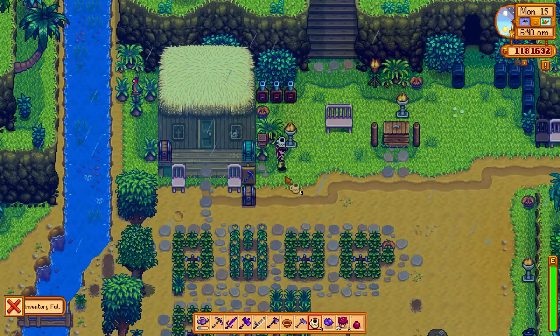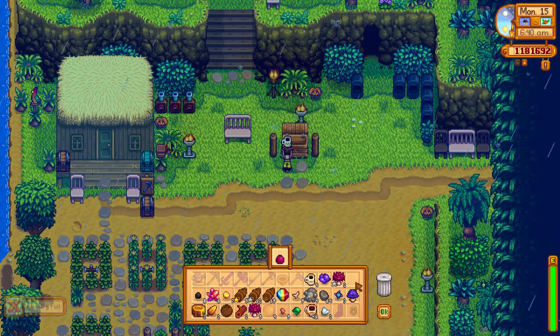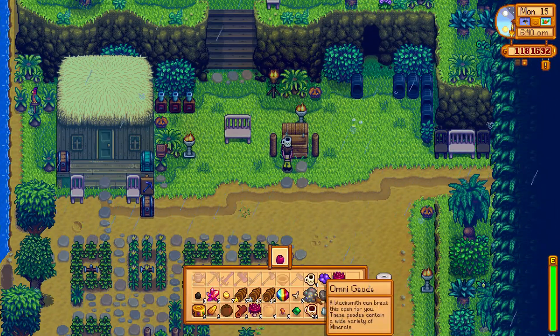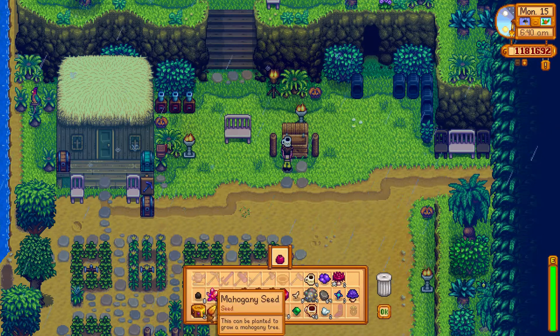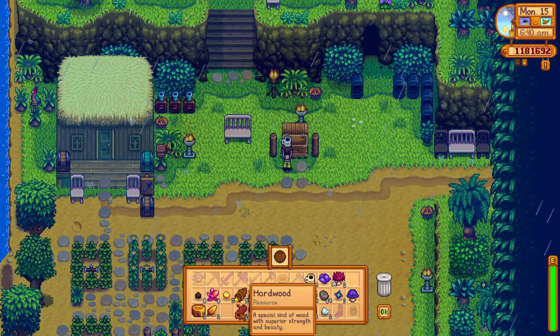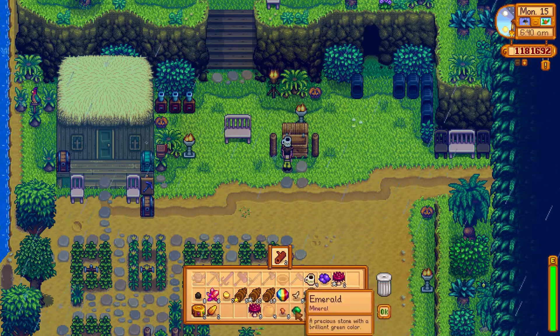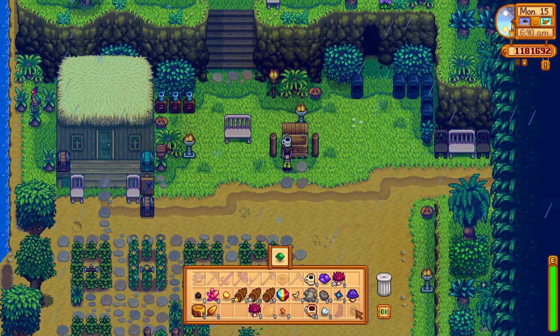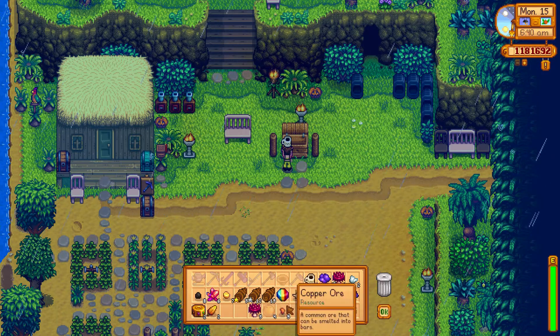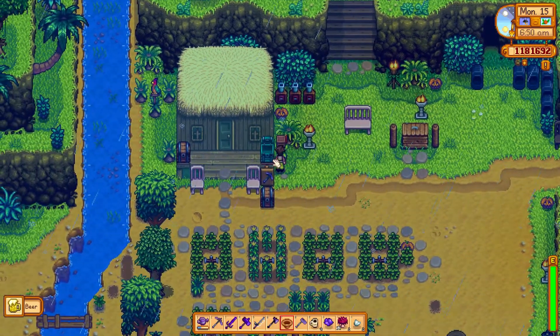I'll just put that there. I need to sell some stuff. The pomegranate I don't need — I already have a pomegranate tree on my other farm in Pelican Town. Let's sell all this stuff. I won't need the iron ore, I'll just drop that into a chest. I also collected a prismatic shard.